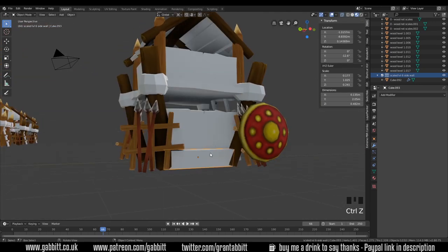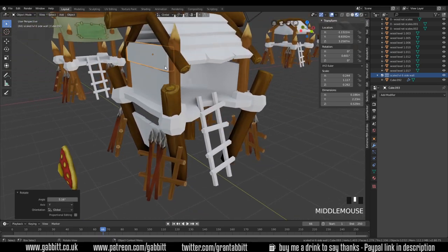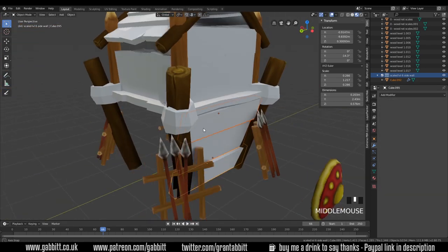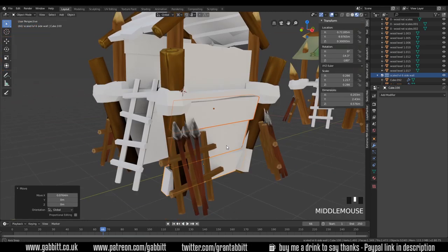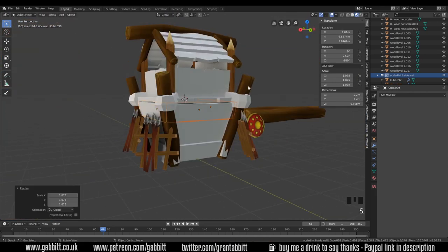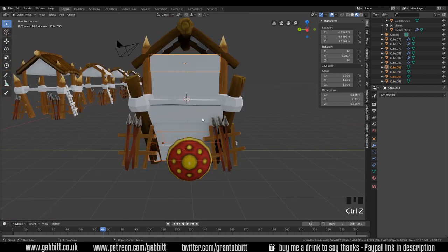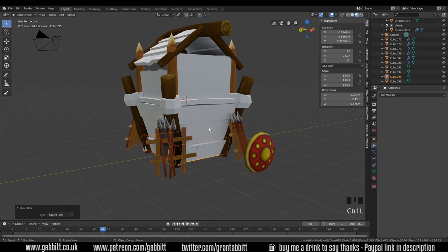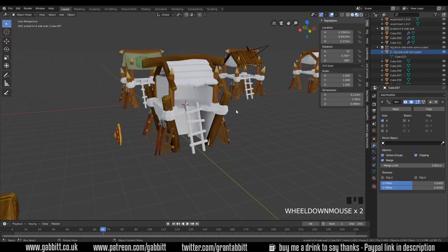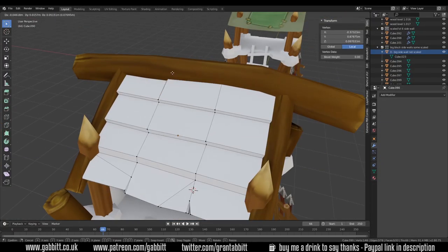Dan is also asking about UV unwrapping and if I can do a more complex detailed tutorial about that — I'm happy to do that if lots of people ask for it, so comment below. I have done a recent tutorial about unwrapping but it's very basic, a beginner's tutorial, so a more advanced one would make sense. Dan's also saying that when he does the automatic unwrap — the Smart UV Project — that's when he's getting lots of problems with different sizes, which could again be about setting scale. I really have no idea why one of my small objects recently turned out big; it could be a bug in Blender.